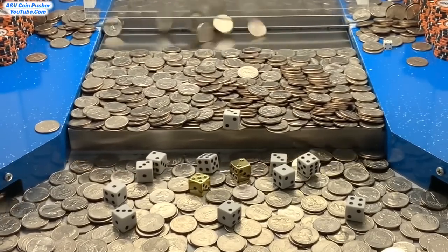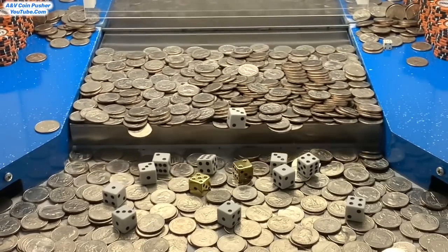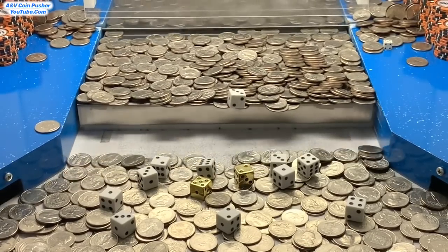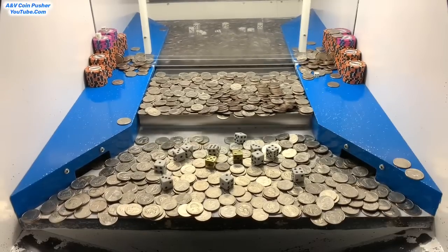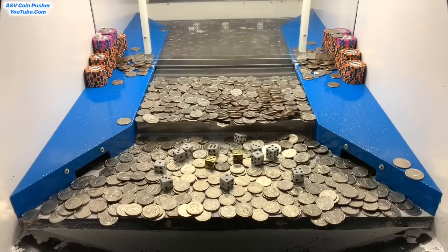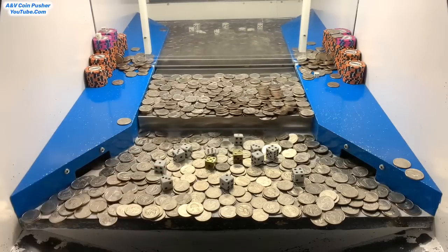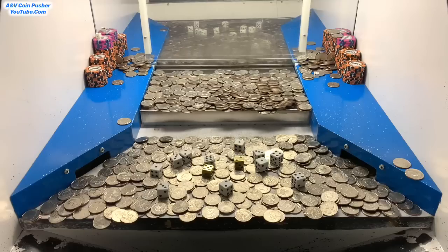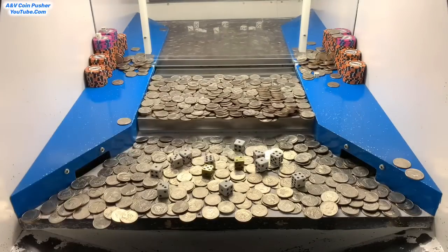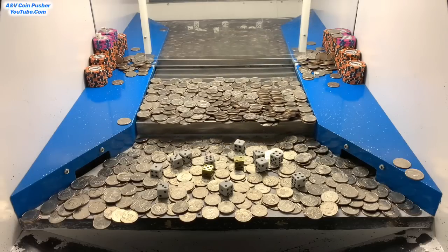We got a 6, a 2, a 3, a 3, a 4, and another 2. Let's see what that last one lands on — come on, give me a 5 or a 6. Oh no, it landed on a 1. We might be able to flip it but we can't push too much because two dice are getting close to the edge and if they fall over or into the side slots, they're gone. I think now's a good stopping point — let's stop right there.